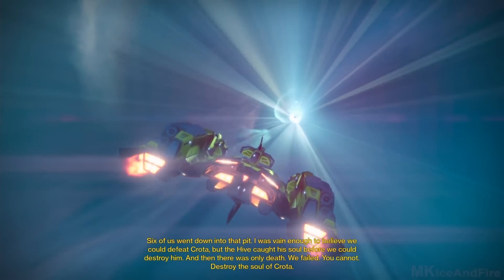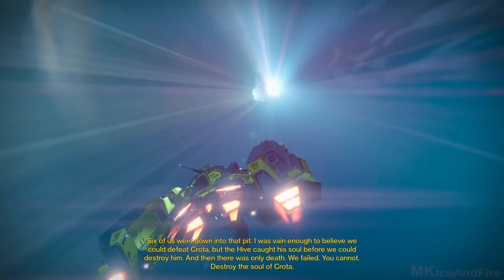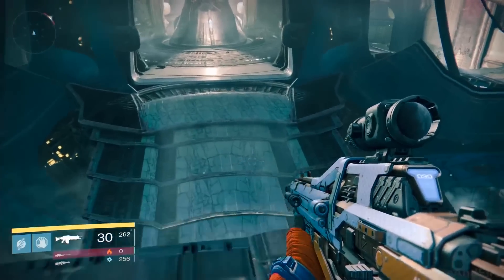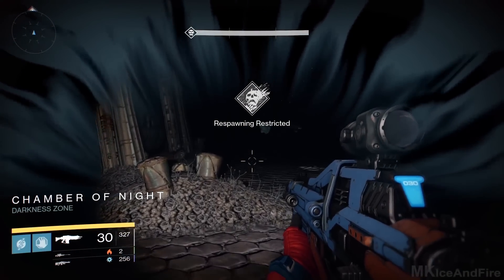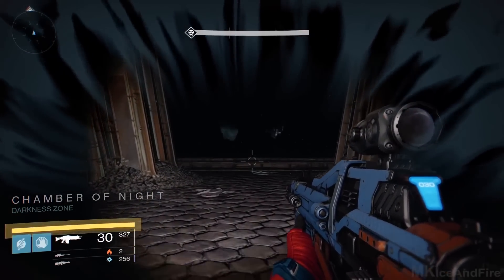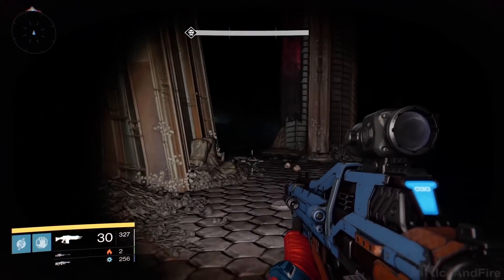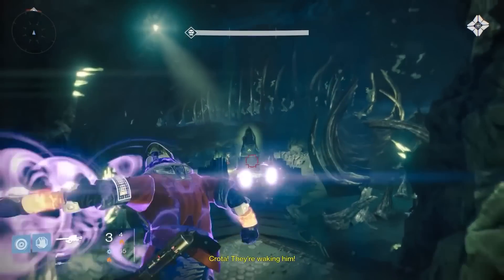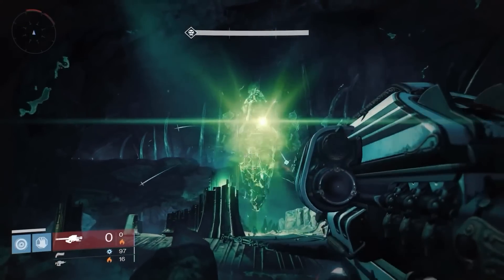The Soul of Crota is the only mission on the moon — well, sort of; we'll talk about that later. The biggest compliment I can give this mission is that it feels eerie the whole time. Sounds of hive tombs creaking open, crackling of bones while you're pushing through — it just felt great. Then when you walk into the chamber of night, the voices come into your ear. And then my favorite line not too long after. You fight some hive and shoot the rock of Crota, and then the story is over.